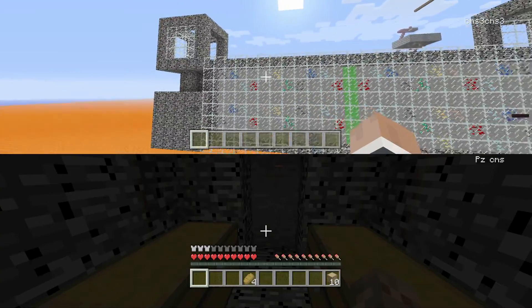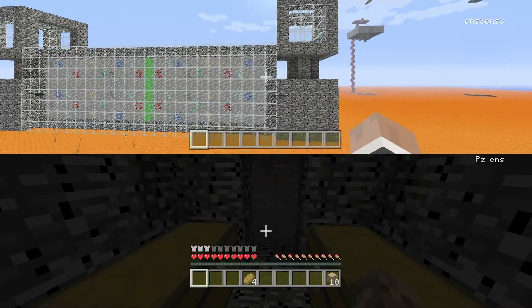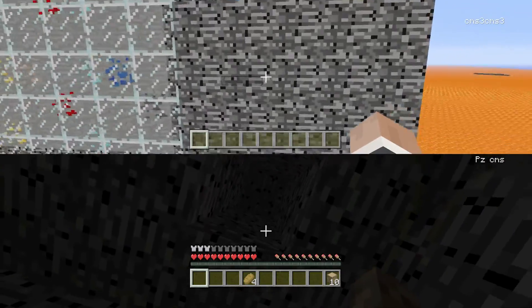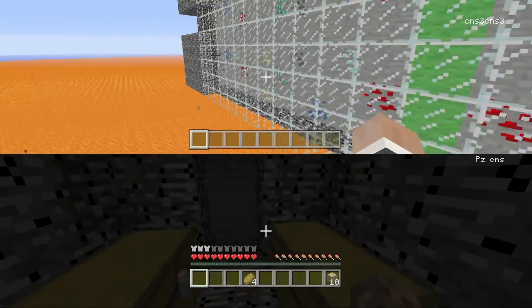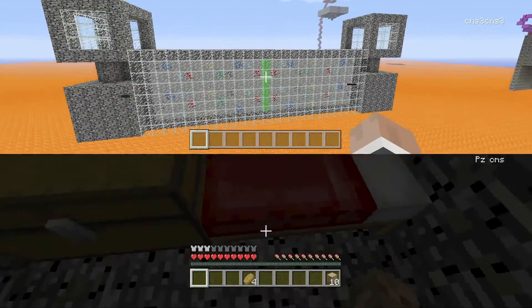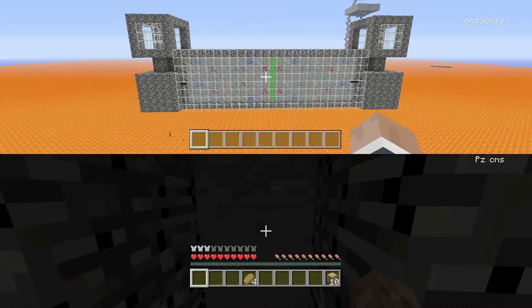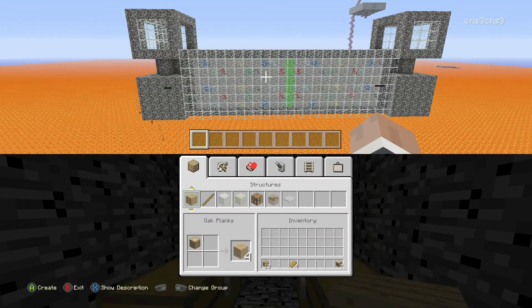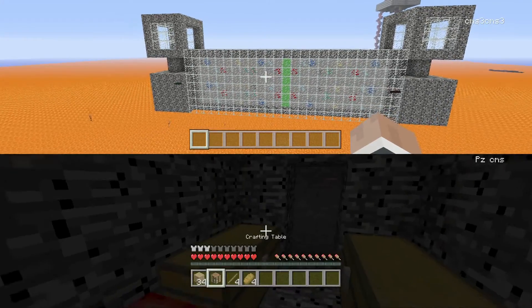Hello guys, this is pzcms and we are playing Death Tube. Basically how this game mode works is we have to get to their side and destroy their bed. That one's mine, don't tell him. So we destroy the beds and we win. Everything is legal except for breaking glass. Game on Mason, go for it!